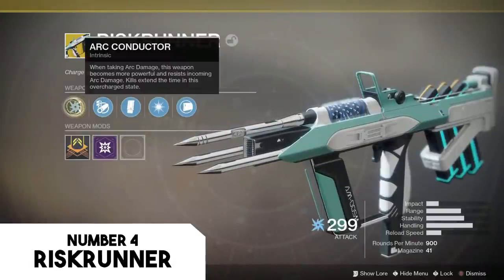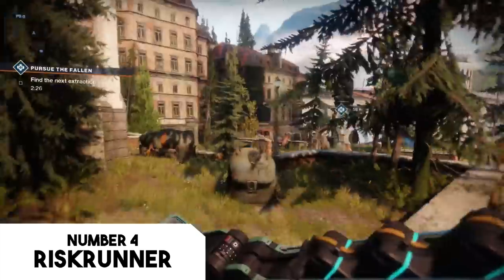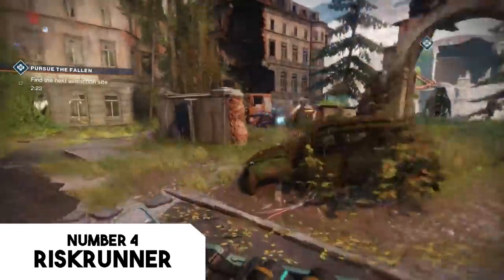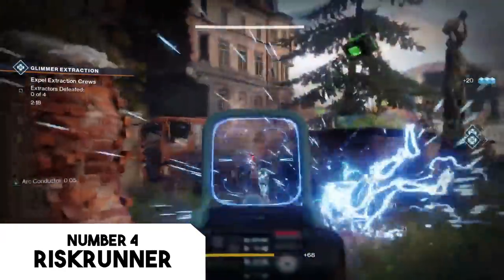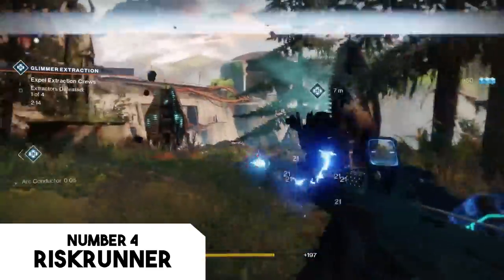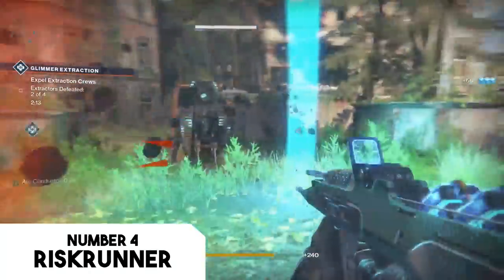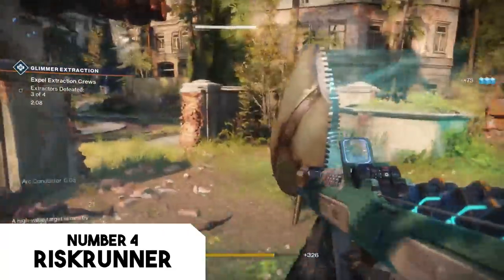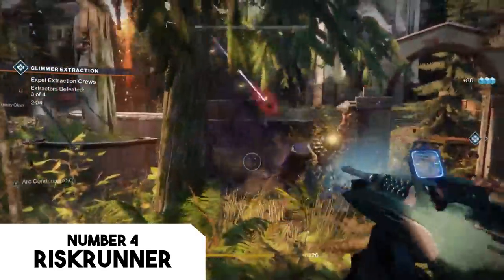Risk Runner is a submachine gun rewarded from the Sacrilege quest on Io. It is a reward option given to every single player who completes this quest within the campaign and is a perfect addition to every guardian's stockpile. If you don't choose this gun at first, I highly recommend making another character and grabbing it later, because of its huge value. The SMG basically functions like a mini Stormcaller super.